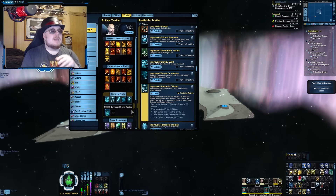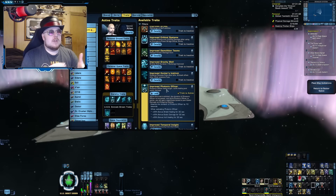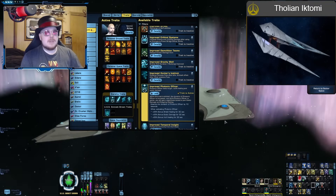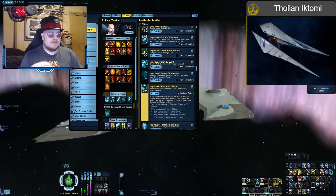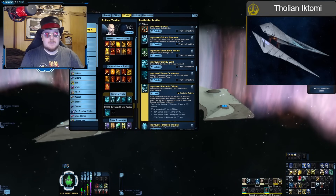The other big downside is how Improved Photonic Officer is obtained — it is only available through the Tholian Iktomi, which is a lockbox ship. That means the ship this trait comes from is a single-character unlock in most cases, because you have to buy it through either the lockbox store or on the exchange if you have the energy credits for it, and it's not going to be super cheap.